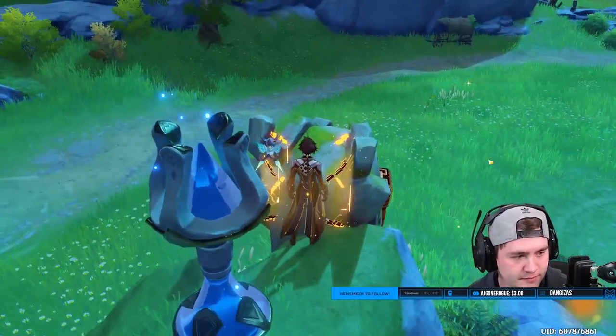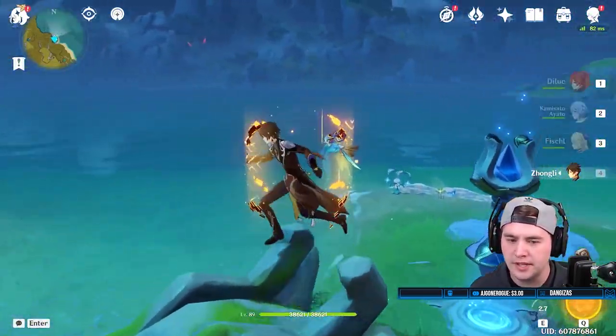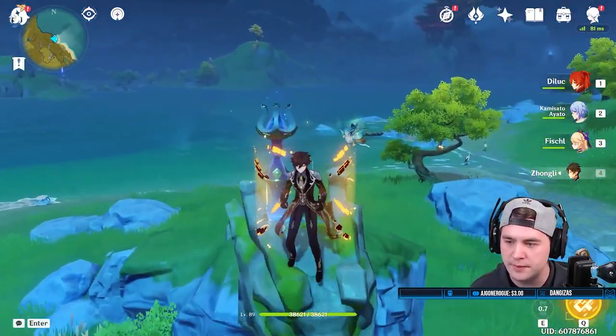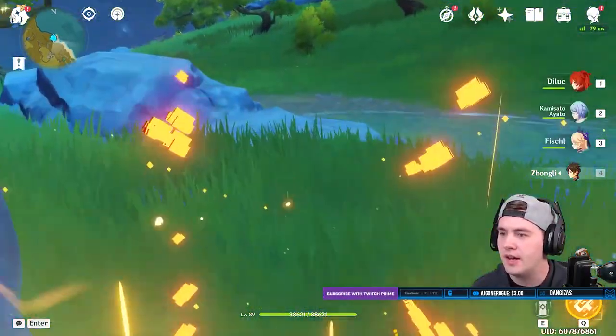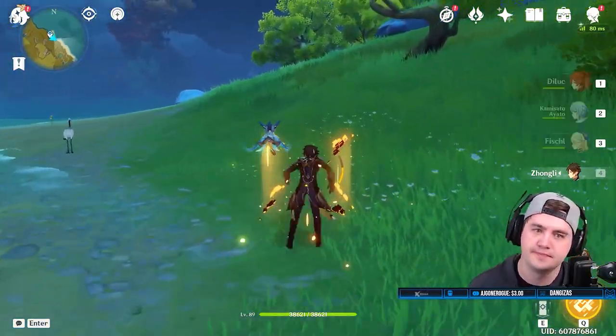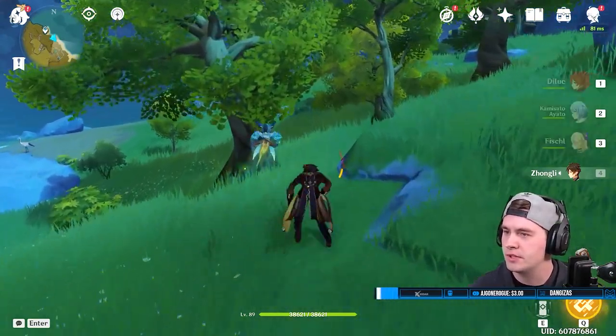Someone here missed it — that person is me. If you put a Geo construct on top of this dragon's head, it weighs it down and it gives you a chest. So there you go, two whole primogems for you to enjoy.